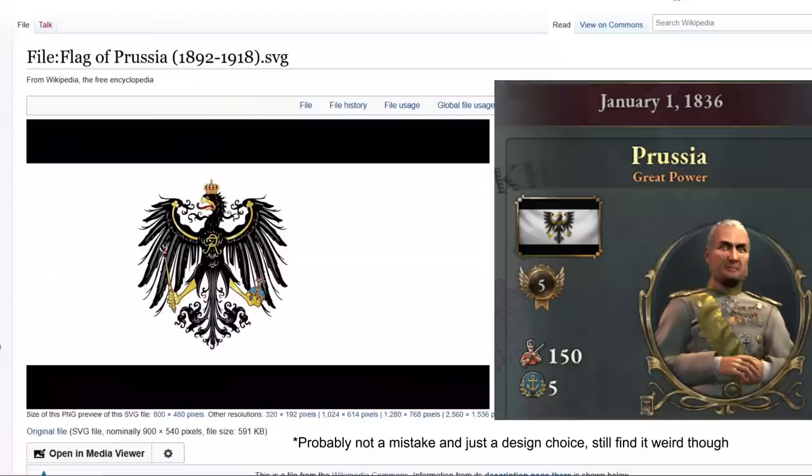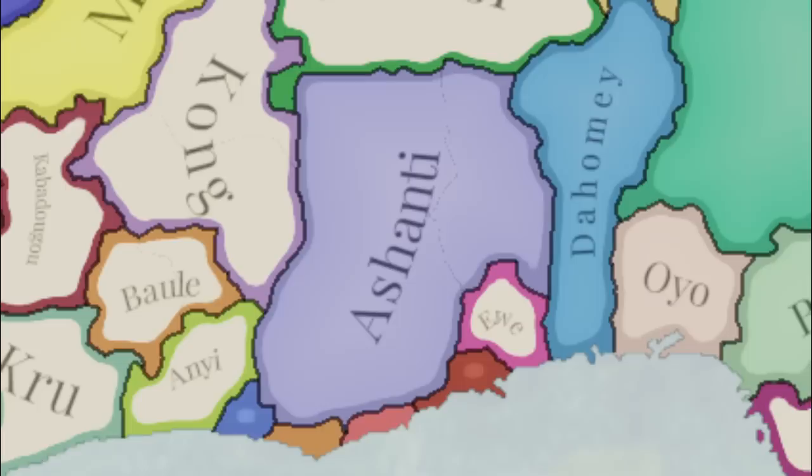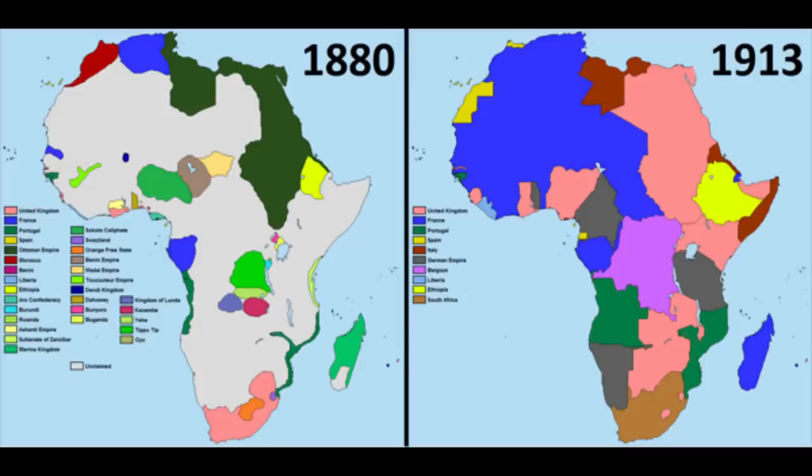What also annoys me is that most of the African nations have kind of modern borders. Like Sokoto has a Nigerian border, the Dahomey has the same borders as modern-day Benin, Ashanti has the same borders as Ghana, and Liberia just hasn't changed at all. It's not that big of a deal, but it's a shame that it uses modern borders and is ahistorical, because it would have beautifully shown that modern African borders are a European invention — literal map painting, not something that came naturally.